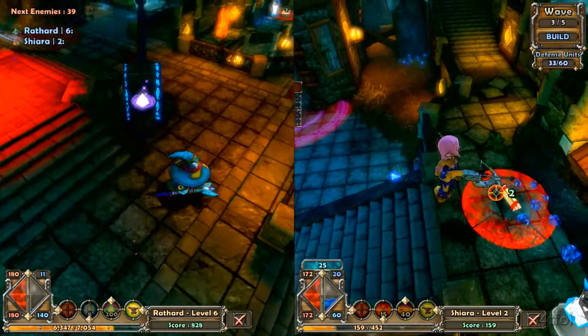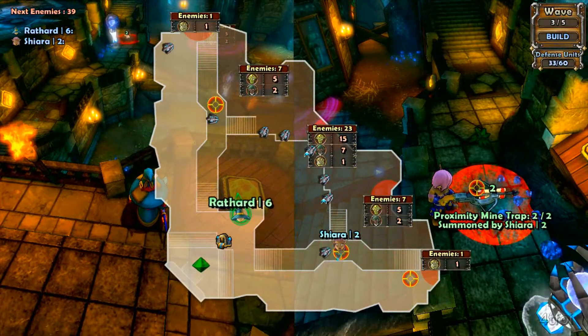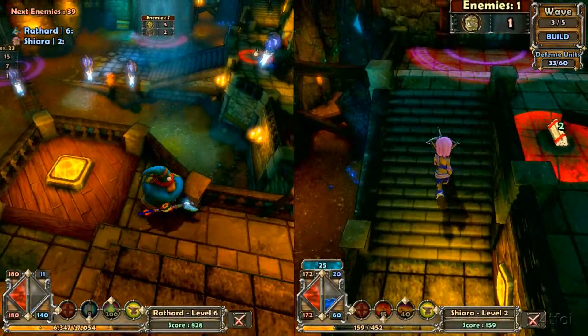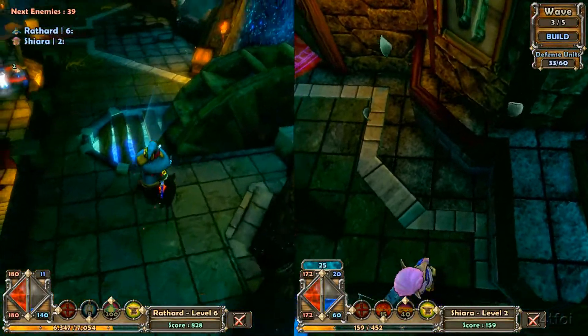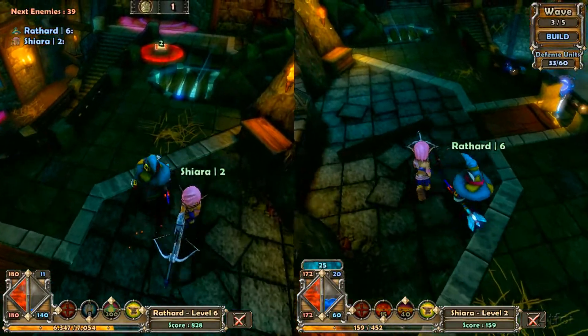Right, is that everything? Have we opened all the boxes? Yeah, we have. There's a few towers. I forgot about the one over at this side. You've put a bomb there, so that might help.